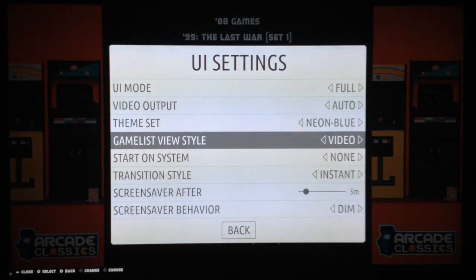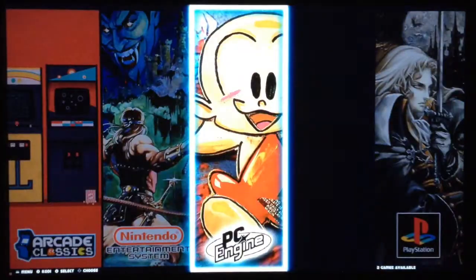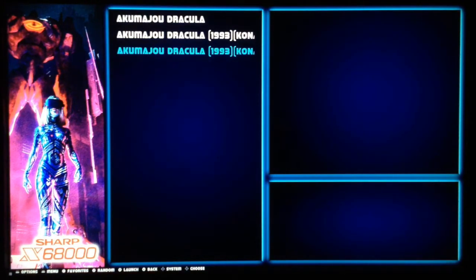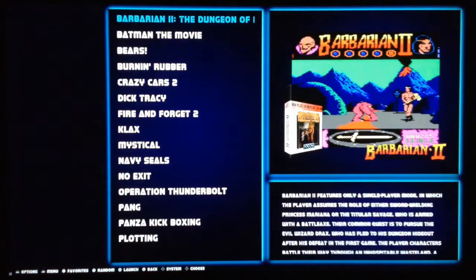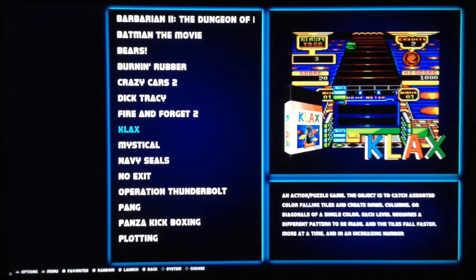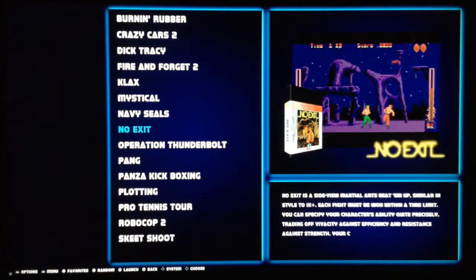Let's try to set the video option. We have the game list screen — you can see the Neon theme uses a video. Fantastic, it works! This is the Amstrad CX4.